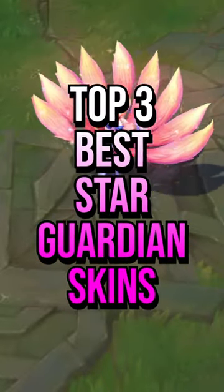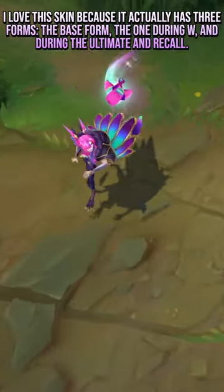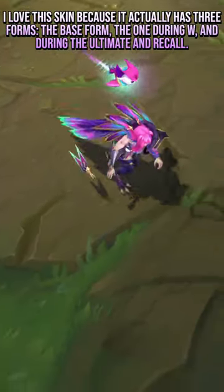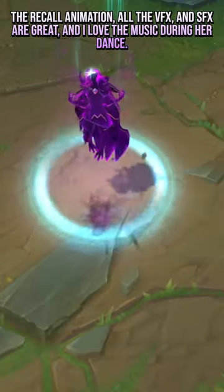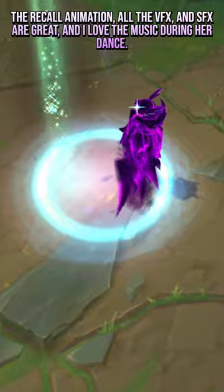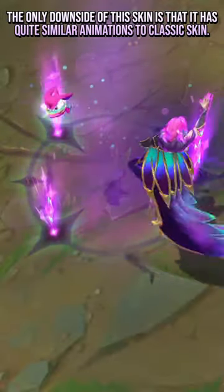Top 3 Best Star Guardian Skins. Number 3: Star Guardian Xayah. I love this skin because it actually has 3 forms — the base form, the one during W, and during the Ultimate and Recall. The Recall animation, all the VFX and SFX are great, and I love the music during her dance. The only downside is that it has quite similar animations to the classic skin.